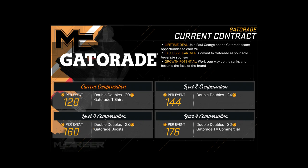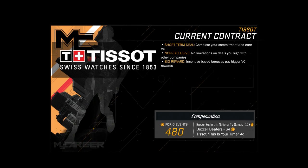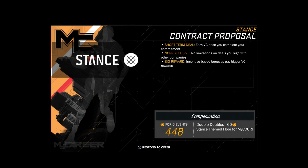For Gatorade, I'm on the first compensation because I just signed with them not too long ago. I did get the Gatorade t-shirt. For anybody asking: don't sign with Mountain Dew if you want a Gatorade t-shirt — it's that simple. Level two compensation gives me VC for double doubles. Level three gives me Gatorade boost — I think they'll give me a care package of boosts I can use. Level four, of course, is your Gatorade TV commercial, which was pretty lit in last year's game.